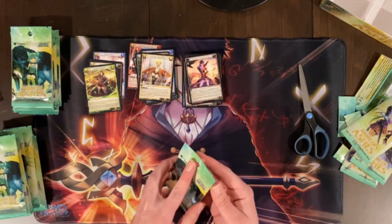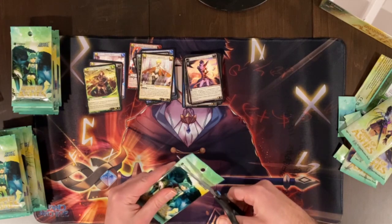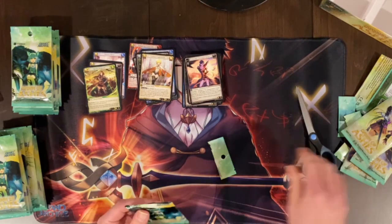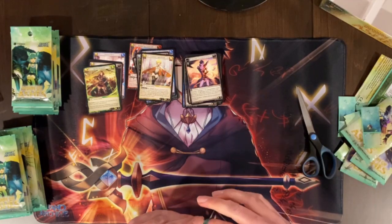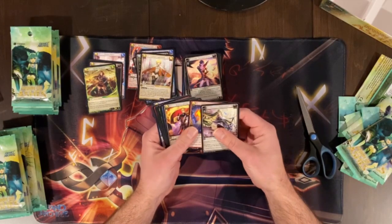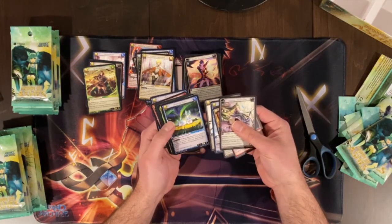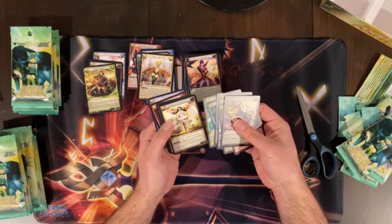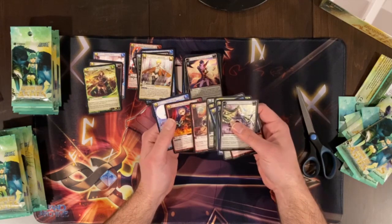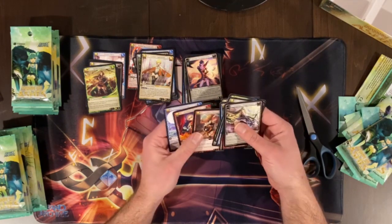All right, I just realized I am probably opening these cards and not showing you what I'm actually pulling, so we'll have to change that — let's do it down here. All right: Deflecting Edge, Favorable Winds. We could start building some Erupting Rye, that's fun.